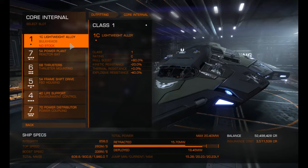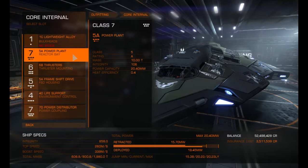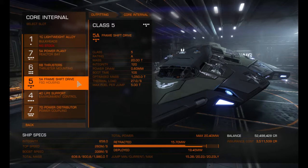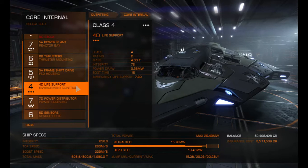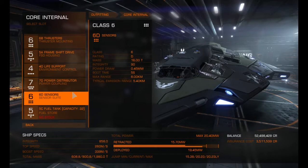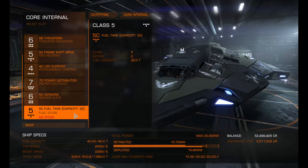On core internals, we haven't upgraded yet because we've found somewhere to upgrade but we're not sure whether we should. Power plant is a 5A, thrusters are 6B, frame shift drive is 5A, life support is 4D, power distributor is 7D — can't seem to get anything better than that — and 6D sensors. Fuel capacity is 32.